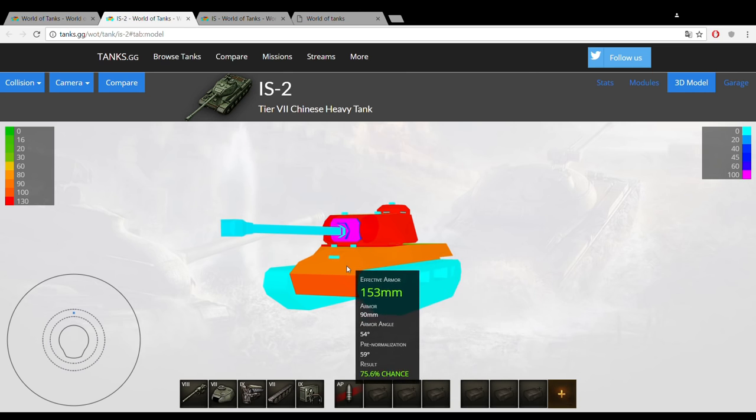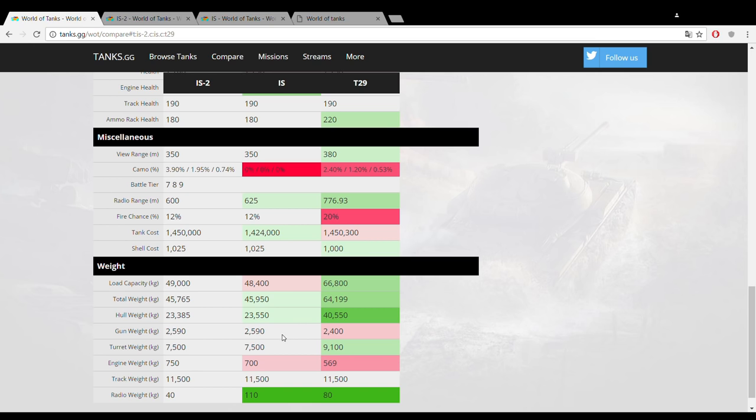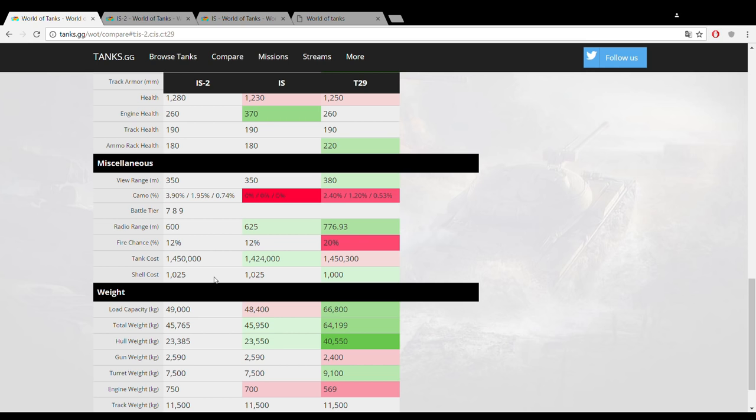You've got a pretty big weak spot at the cupola, but the side armor is not too bad, so you can definitely use side scraping and tank angling — that's a pretty big advantage for this vehicle. The view range is unfortunately quite disappointing at 350 meters, again putting emphasis on the close-quarters combat nature of this vehicle. Overall I'd probably even prefer the IS-2 over the IS, mainly because that HEAT ammo is just so much better than the IS's premium ammunition.